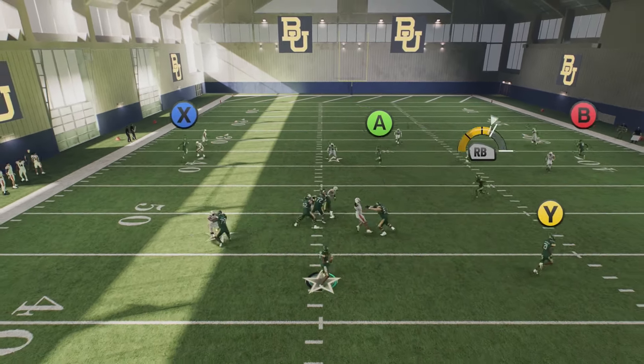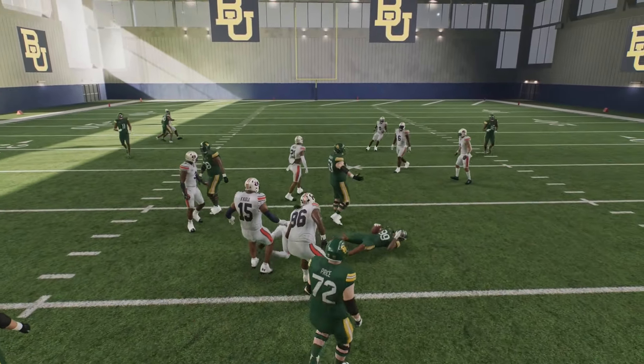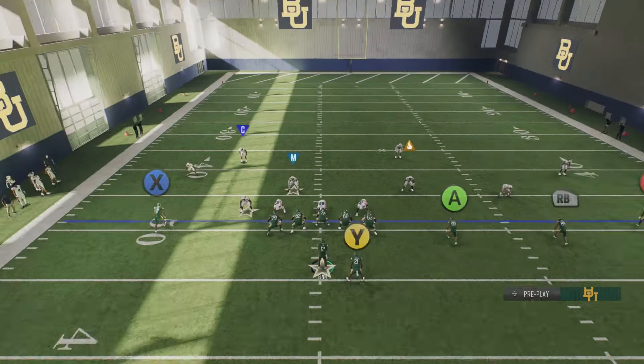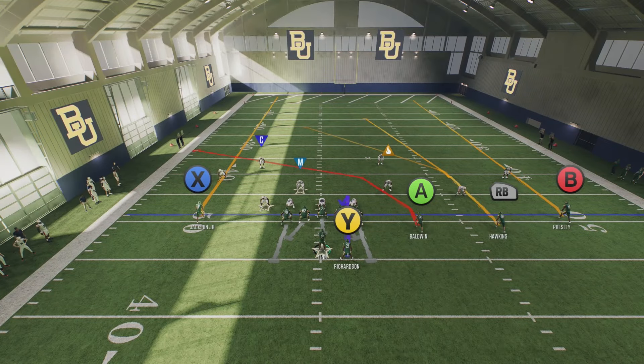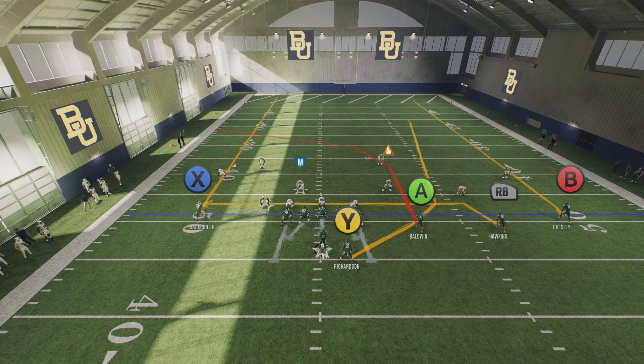RB will damn near get open every single time because A does a really good job of taking away linebackers or sub-linebackers, so you can get open right in the middle of the field. Now to make this route combo OP, put the running back on a wheel route, smart route A, put RB on a drag, and put B on a comeback route. B is your last resort if it's man coverage — hit the comeback route.